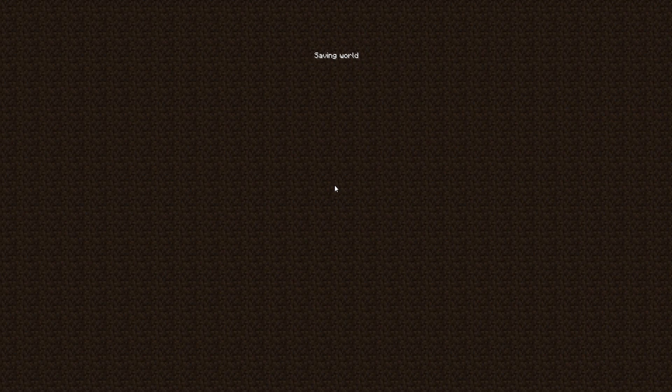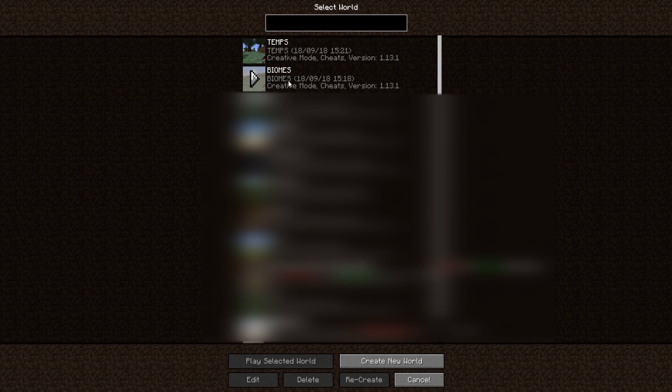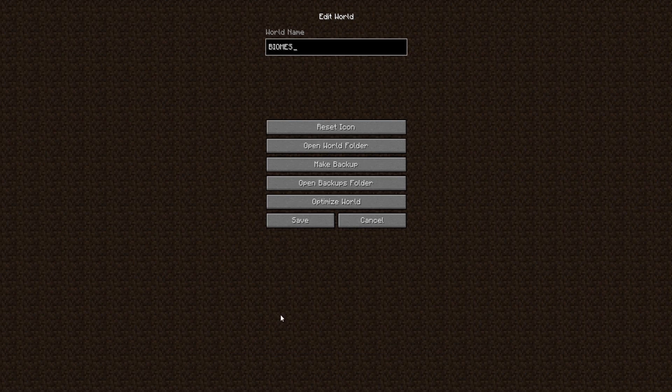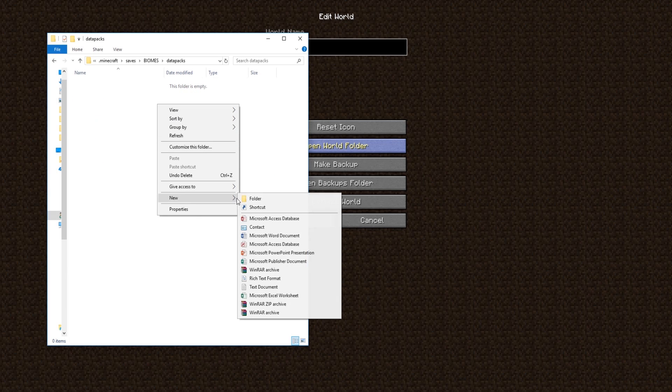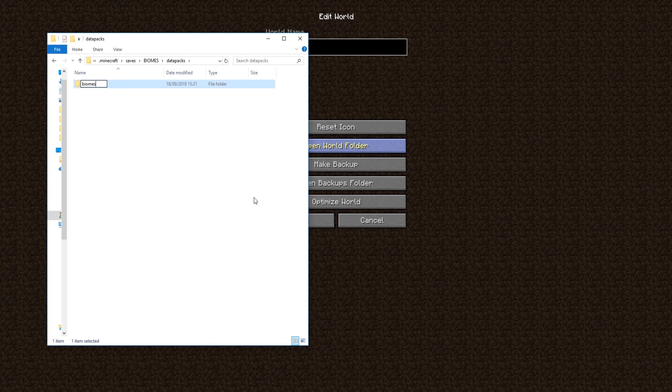First of all, what you will have to do is create a new world. I have already done it. You create it, then you exit it. You click on Edit, then open the world folder, and you should have something like this. You go into the datapacks folder and create a folder named "biomes" — just like this. Open it and keep it open.